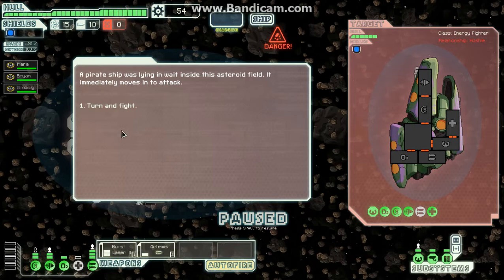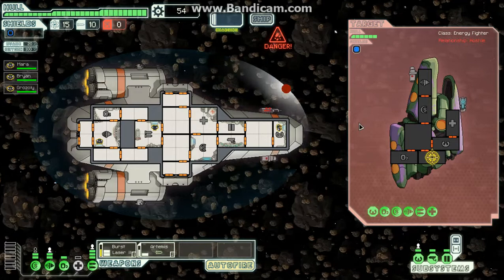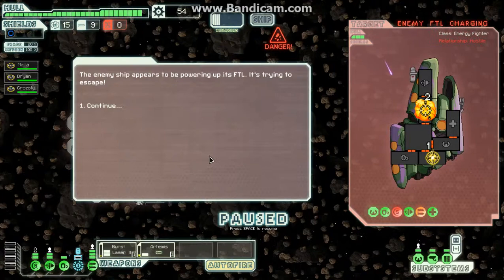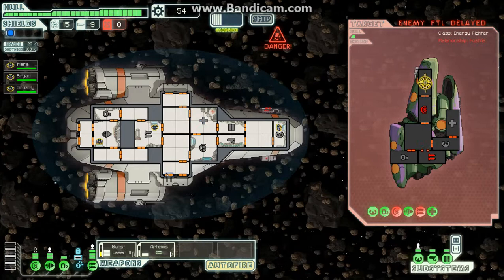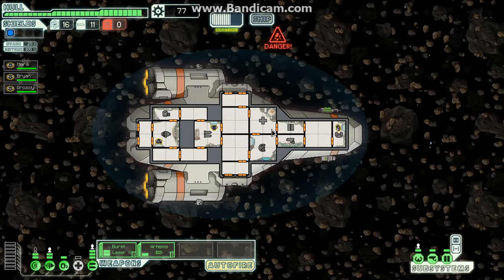We've got a pirate ship — clearly these pilots do not learn. Looks like they're trying to escape, so we'll target that FTL drive. Very briefly, asteroid fields — they are continually pummeled by asteroids. Just leave your ship in here and you will level up some evasion.